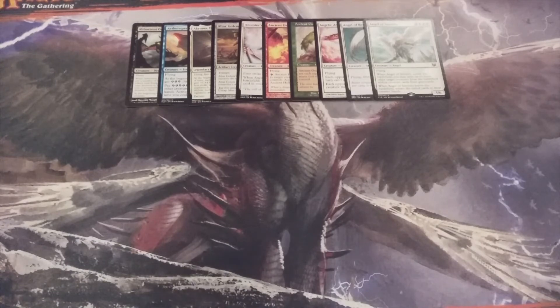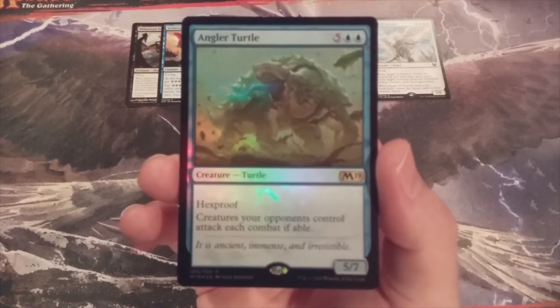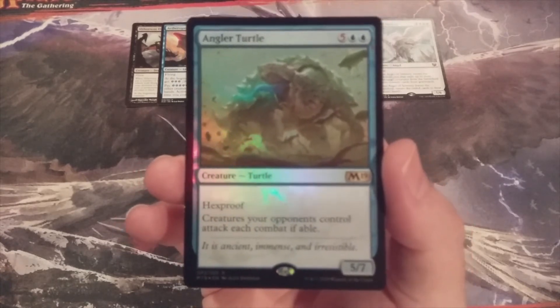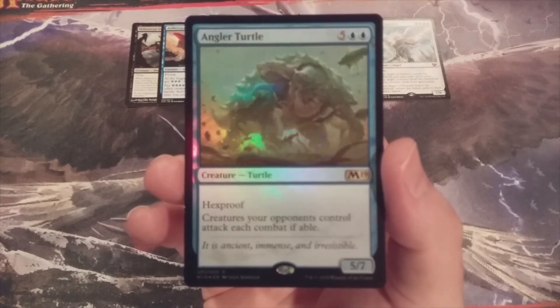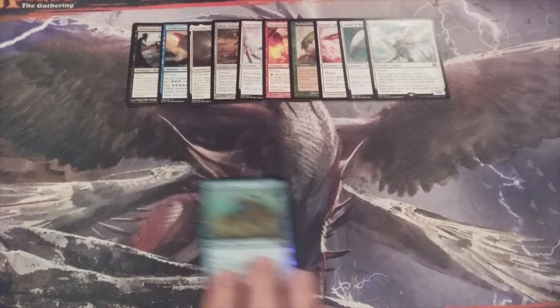Creature number eleven — straight turtle power — the Angler Turtle, a 5/7 with hexproof. Creatures your opponents control attack each combat if able. That could be a good thing or a not-so-good thing, but not every card in the cube is going to be uber helpful.